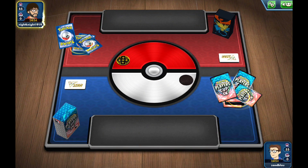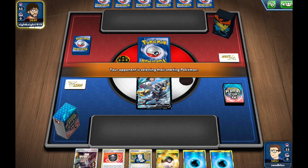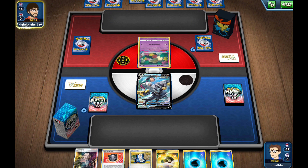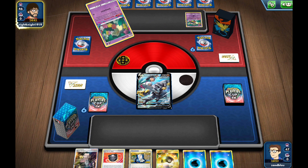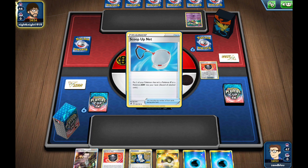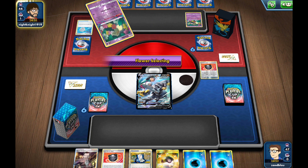We lost the flip, so they'll be going first. This opening hand is not the worst but not the greatest. They're opening Comfey — we're getting some sort of Lost Box variant, which I think we're pretty favored into. We can really take out a lot of their 1-prizers extremely quickly with Double Gunner and Rapid Flow.